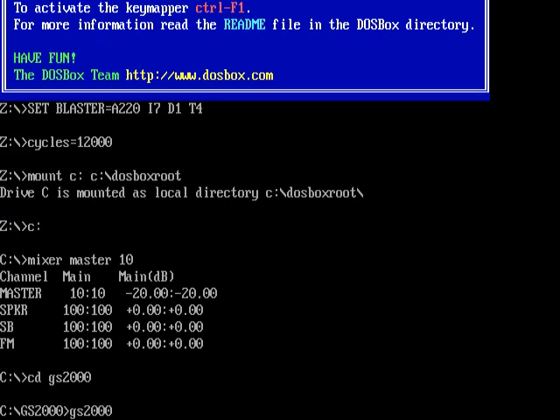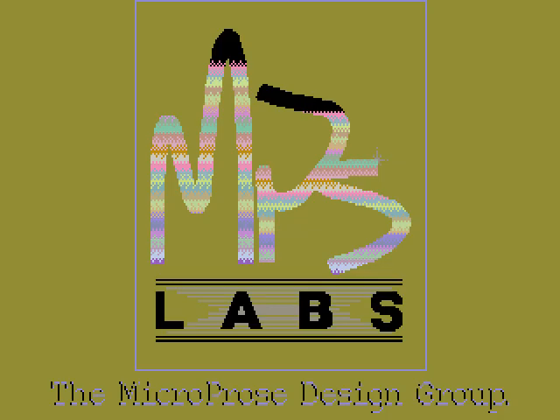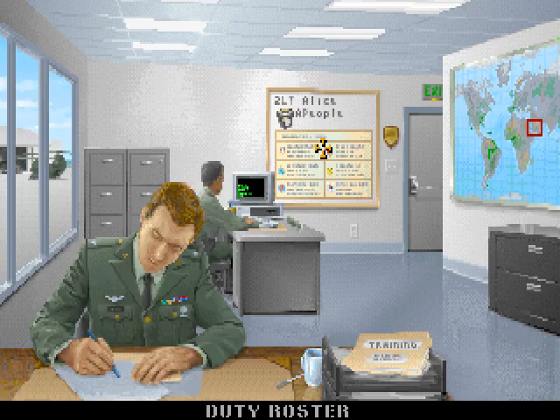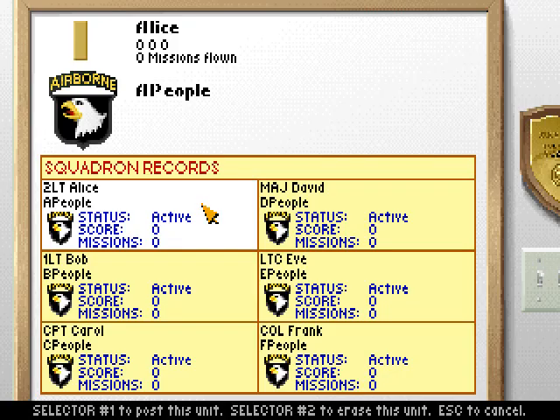Let's skip over the introduction as we did before. And now if we check it out here — Alice is already a second lieutenant. These are in increasing order of rank: Alice is a second lieutenant, Bob is a first lieutenant, Carol is a captain, David is a major, Eve is a lieutenant colonel, and Frank is a full bird colonel — called that because the insignia is a bird.